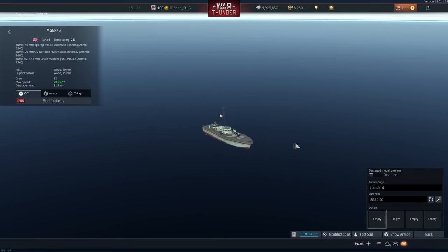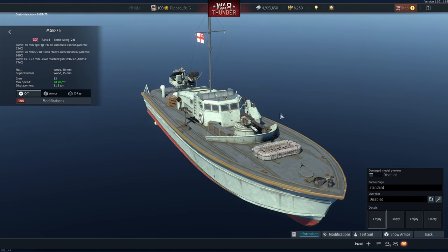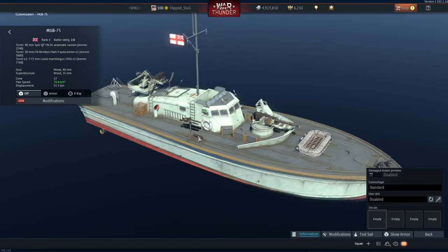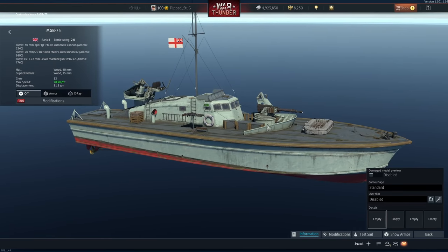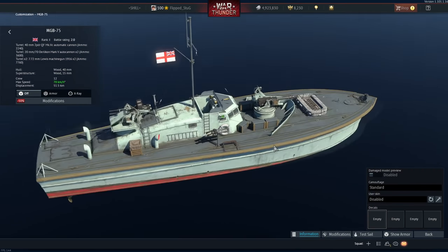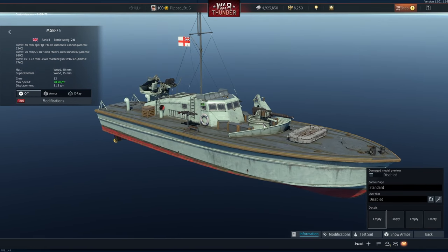Let's get started with the British tree. First is the MGB 75, which costs 1,000 Golden Eagles, or 500 on sale, and sits at 2.0 with a pretty good loadout. It has a 40mm pom-pom aiming forward with good firing arcs, a dual 20mm which is quite effective at this battle rating, and some Lewis guns which won't really do that much. Overall, this thing has good mobility, good firepower, low tankiness, and is situated at a very good battle rating. 2.0 is the highest battle rating that doesn't see destroyers, making it pretty effective tier-wise. I would say this is a good buy — it's rather cheap and a good low-tier premium.